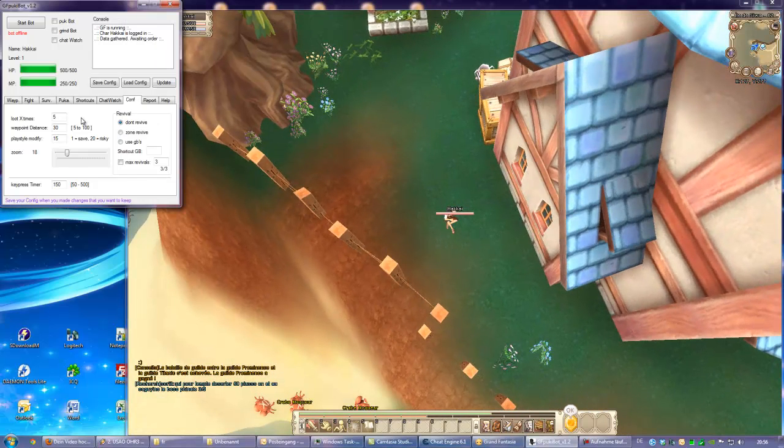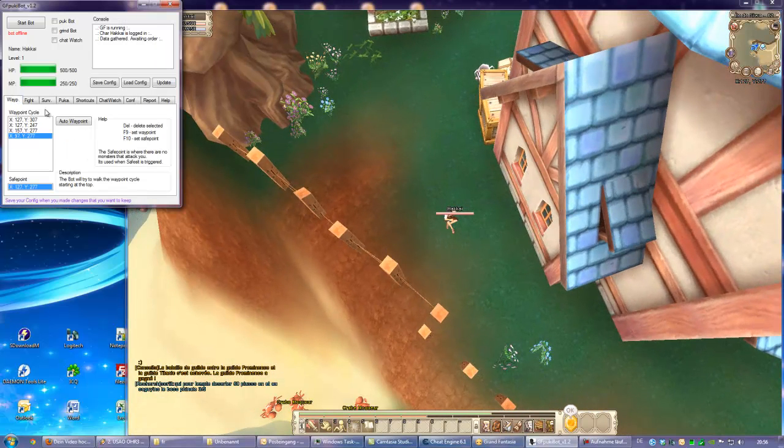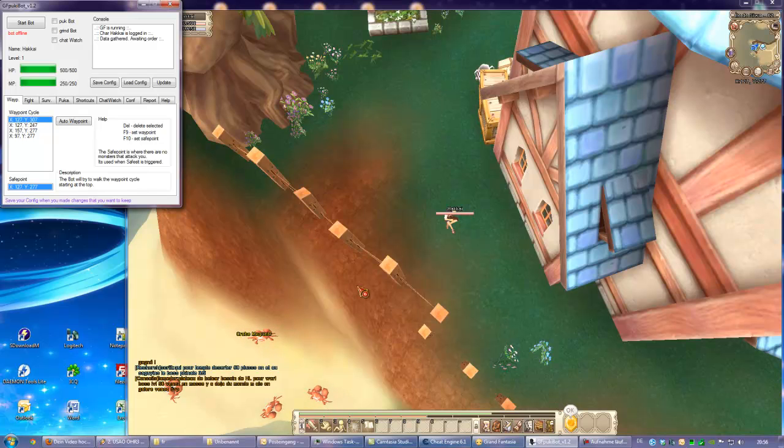Let's start with the first tab. He will cycle through this — this is the waypoint cycle. You don't have to fill this up, because if he's at the last item he will start with the first one, so set up something like a loop when setting up your waypoints. You will also have to put a save point; this is where he will go when he's hurt, and if he's recovered then he will resume the grind action.